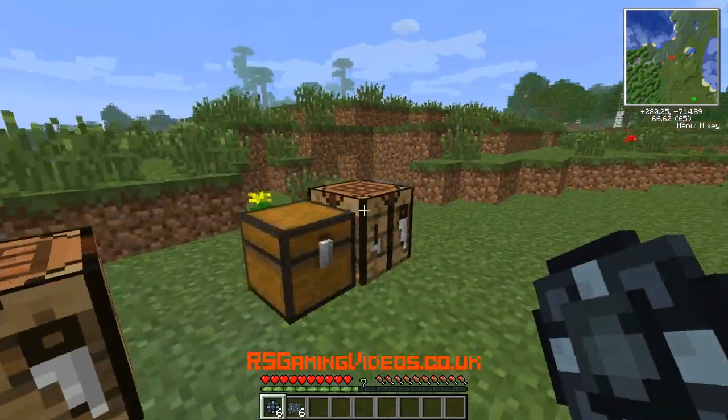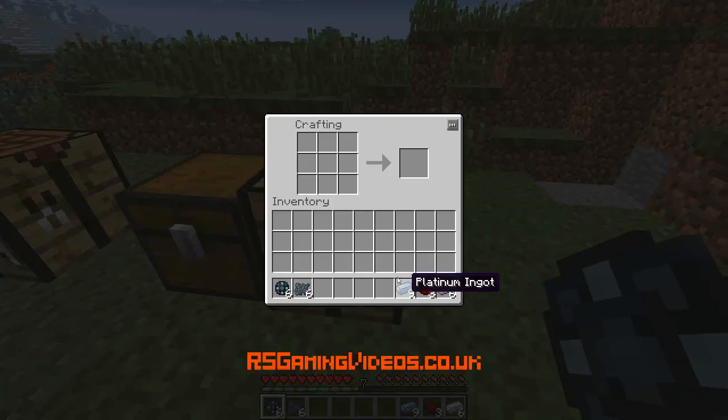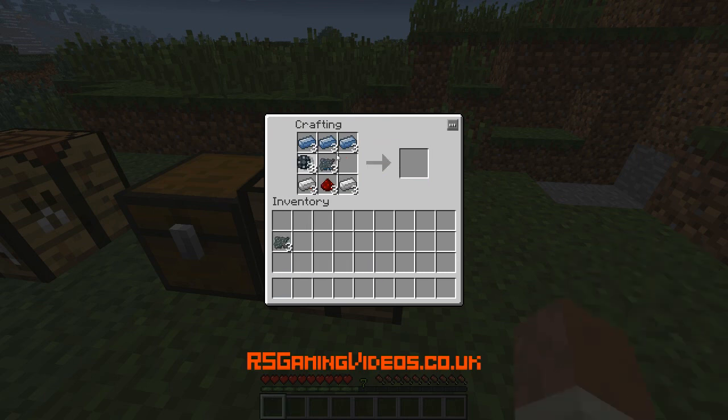As you can see from the few chests I have, this is quite a simple recipe. Now this is the last set of things I'm going to need. I'm going to make three, so I'm going to put three of each platinum ingot - I'm not going to show you how to get those, you just get platinum ore. Redstone down the bottom, iron ingots either side, enriched iron in the middle - I only need three of the six I made - and enriched alloy on the other side. And there we go, three heat generators.